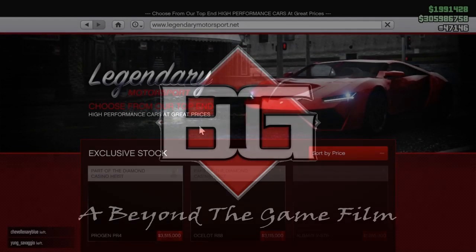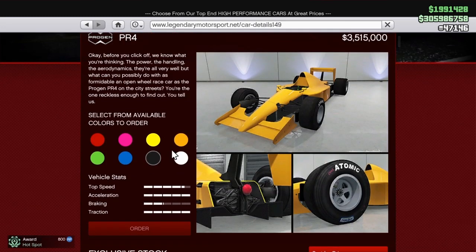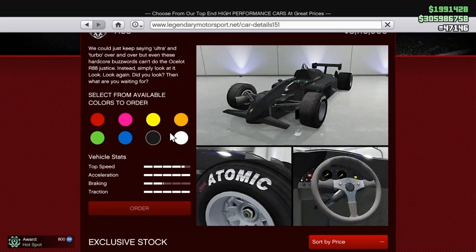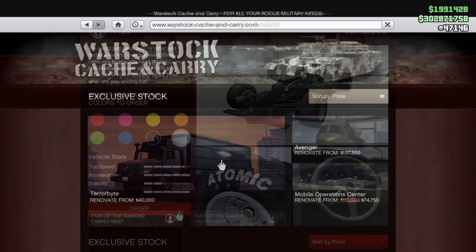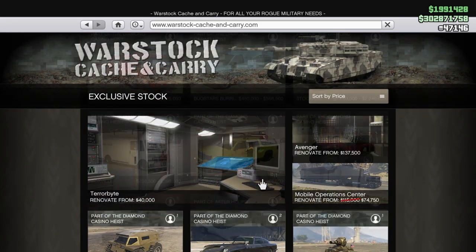The new Progen PR4 is finally here for 3.515 million dollars, as well as the Ocelot R88 — both of those vehicles are absolutely dope. Stick around to the end of this video so you can see a sneak peek of that car.